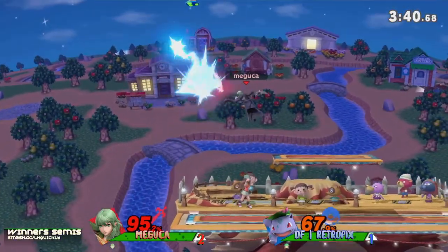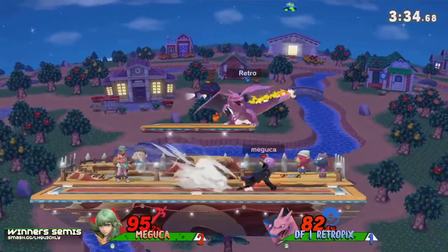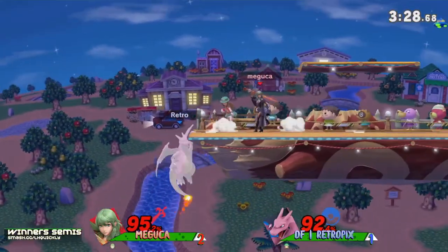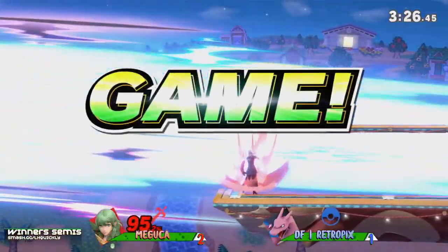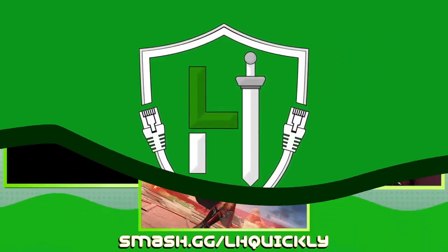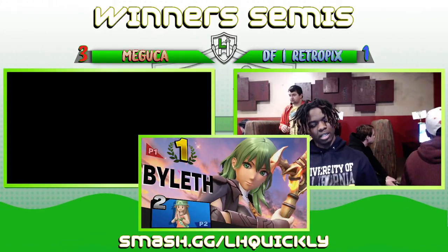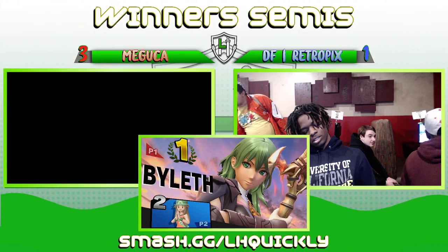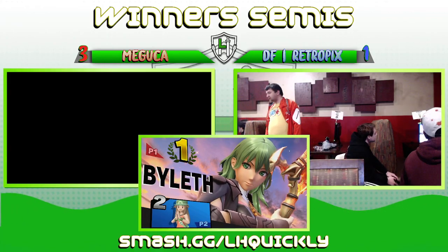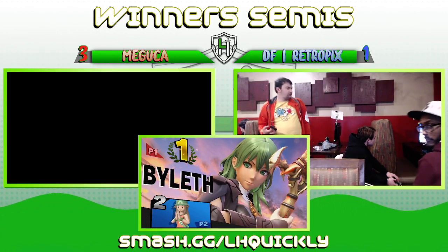Such good neutral from Retro Picks right now. Doing the swap back onto Zard but getting juggled by Byleth — not easy to get off that platform. Stuck on the platform and punished for it at 92 percent. The getup attack gets called out and that is going to be a 3-1 in the favor of Maguka. Retro was thinking he'd get that dirty Zard kill, that aggressive mentality got him to use the getup attack right there. He had really good neutral but in those few instances where you over-commit on an option, Maguka was able to capitalize.